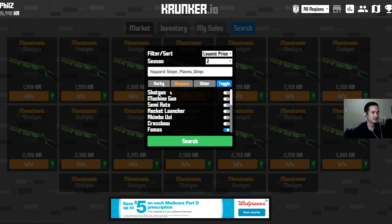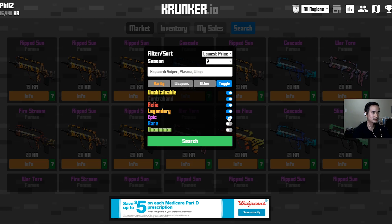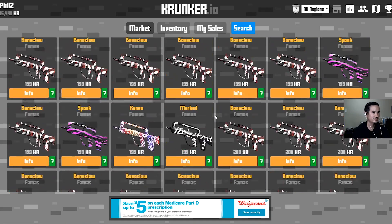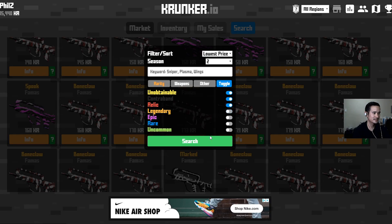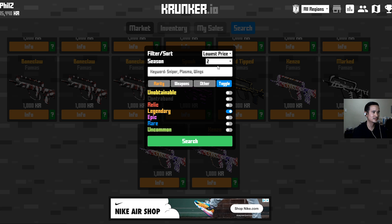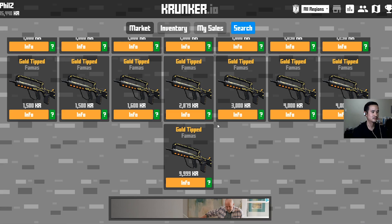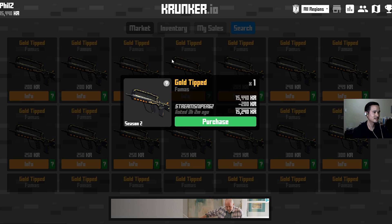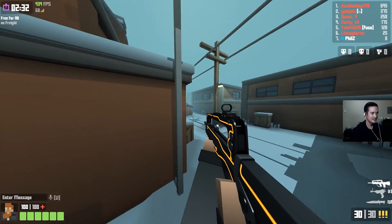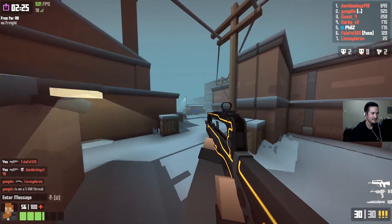Next I'm gonna look at the Famous. Start with Legendaries and above. I'm not a huge fan of these patterns, so let's take a look at Relics and above. The Gold-Tipped one looks really good — I definitely want that. The cheapest Gold-Tipped Famous is 200 KR, so pretty good value. It's very sleek and sophisticated. I like some of the crazy skins, but it's always nice to have something a bit more sleek.